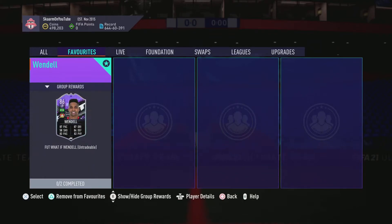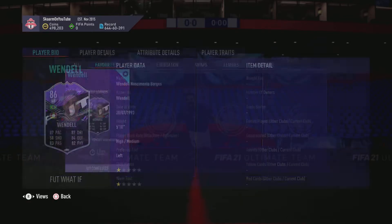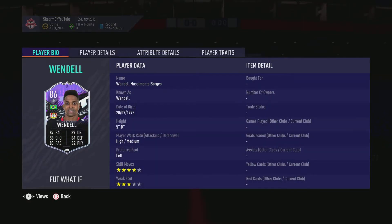What is up guys, it's Skarm, and for today's video I'm going to be putting in the What If SBC for Wendell. This is an 86-rated left back card, 5 foot 10, high/medium workrates, left footed, four star/three star — so so far looking decent.